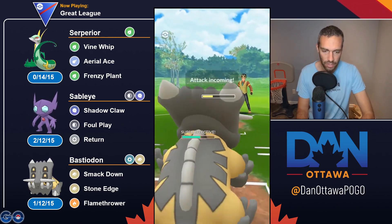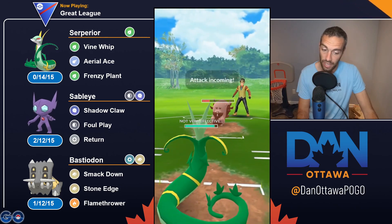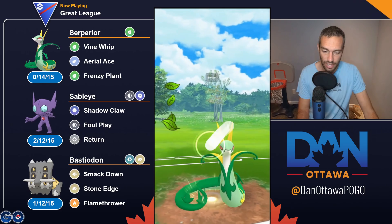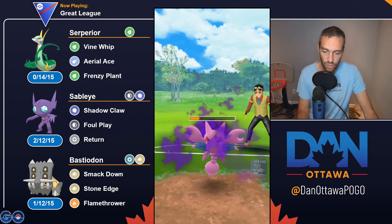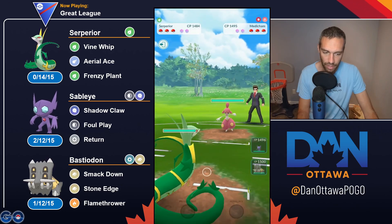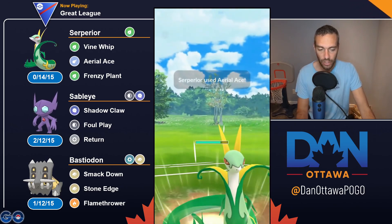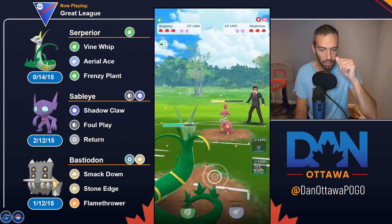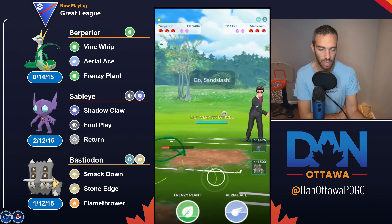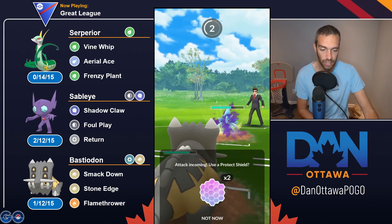For Mandibuzz, PvPoke says to run Dark Pulse instead of Foul Play, which makes sense because now you have more of a bait move in Aerial Ace. Running Dark Pulse gives a 24-17 record. Let me try it with Foul Play — yeah, two more wins with Dark Pulse. So with Mandibuzz, you get two more wins running Dark Pulse over Foul Play now: 24 wins versus 22 wins. That is because Mandibuzz is so tanky. Dark Pulse is only slightly one more snarl to get to than Foul Play and hits much harder, and now you still have Aerial Ace which comes quicker so you can throw it more.